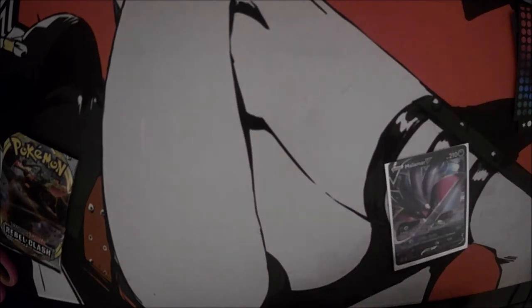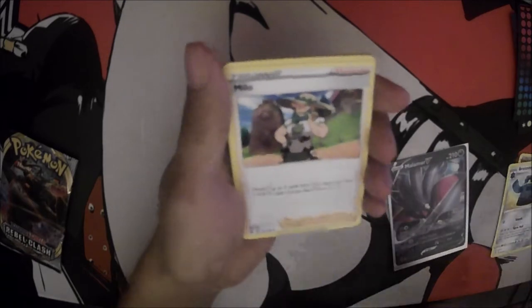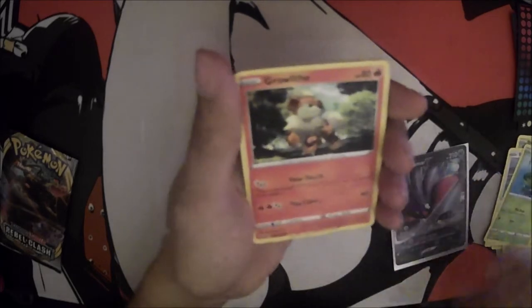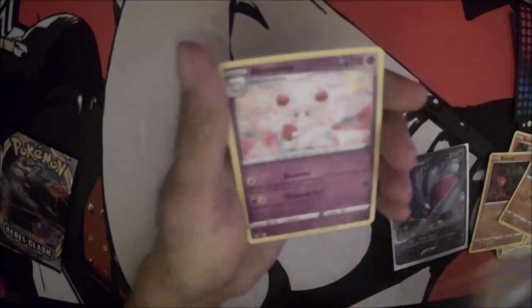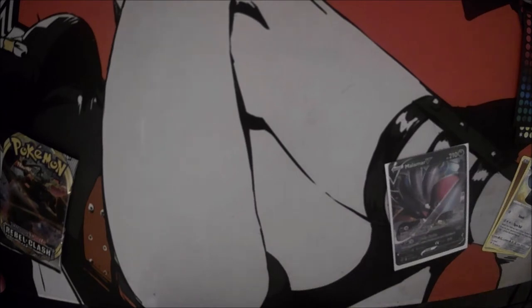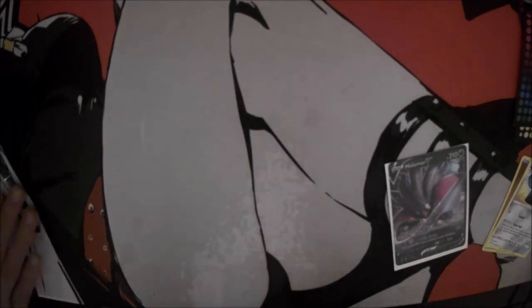This is pack number four. We're already almost through the Rebels Clash, but it's okay. I already got pretty good pulls in the last one. We have a Milo, a Stuffle, Low Tide, Growlithe, Roly Coly, Meditite, a Hollow Galarian Corsula, and a rare Ninetales. Alright, so I got two Hollow Galarian Corsulas now in my collection, which is pretty sick. Bronzong — it's a common card, I don't think that'd be a rare. More you know.